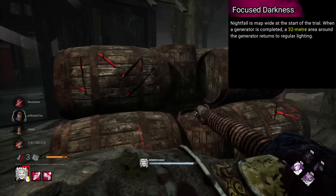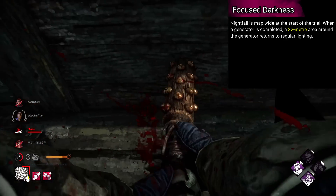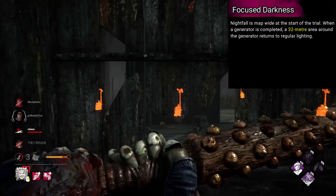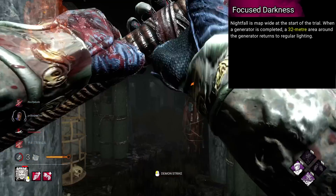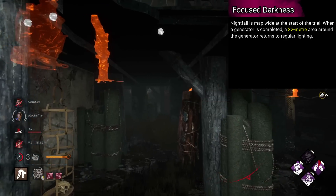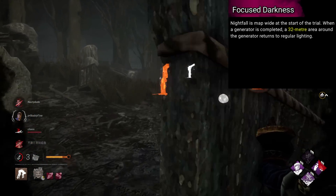Dredge's is named Focused Darkness. Nightfall is map-wide at the start of the trial. When a generator is completed, a 32 metre area around the generator returns to regular lighting. Basically, you're placed into darkness, and only completing gens can get you out of it as a survivor.